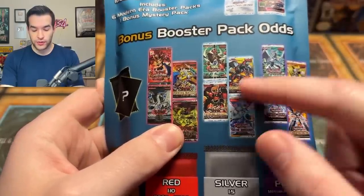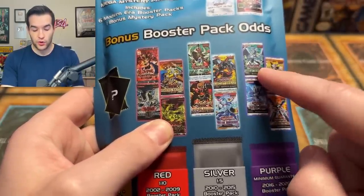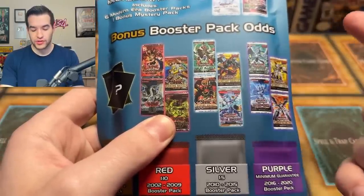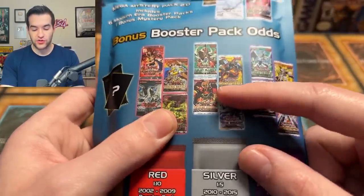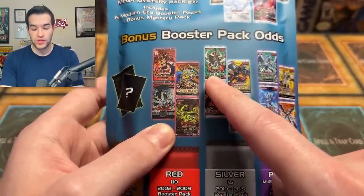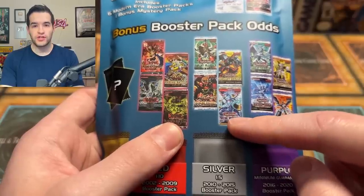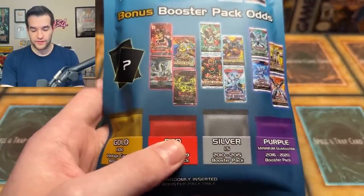There's another error on the pack — Circuit Break is supposed to be in the purple, not the silver. So you won't be pulling Circuit Break out of a silver pack. The silver bonus pack options include Dualist Alliance, Extreme Victory with ghosts and oldies — very classic — and Photon Shockwave where you can pull Ghost or a Galaxy-Eyes. So it's like a 2010 to 2015 booster pack, one in five.